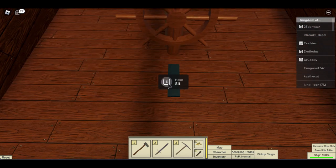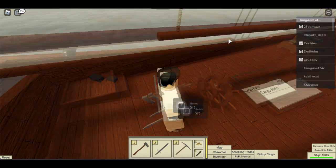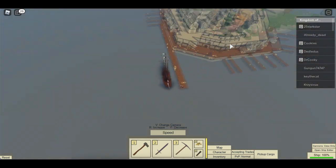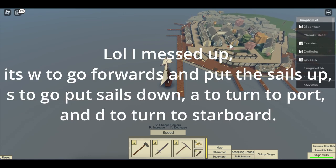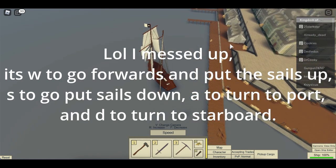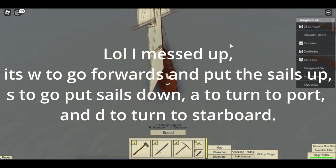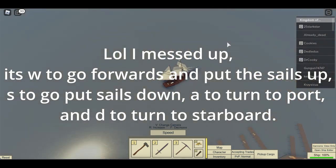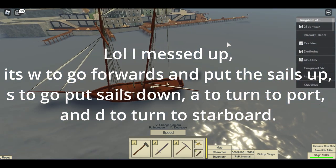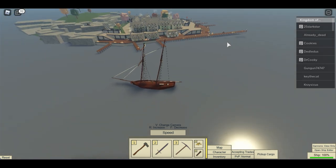Well, some ships do have autopilot, but not any ship in Trade Lands. To move forwards, you press S — that puts up the sails. You press A to turn to the port side, and you press D to turn to the starboard side. Boats can't go backwards in Trade Lands; they can only go forwards. You can press S to put the sails down, but that doesn't make it go backwards, so you'll have to turn around.